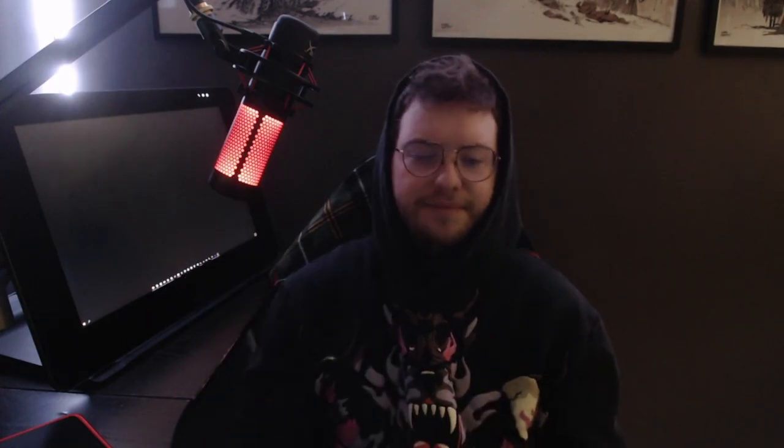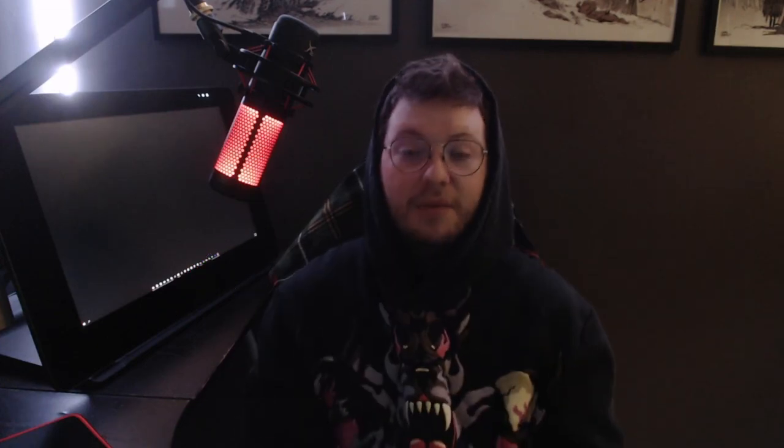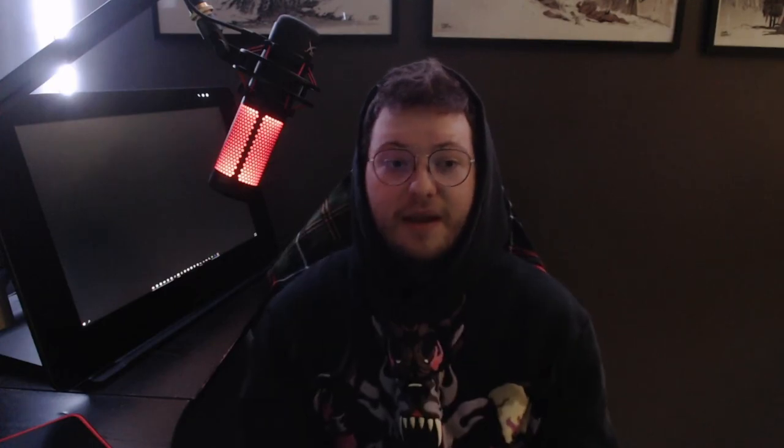Before, Lewis was made up of his body, his clothes, and his hair. Now he's made up of his head and three different bodies. Before, Lewis was made up of eight different textures — I don't know what I was thinking, I didn't really know what I was doing. But now Lewis has two extra outfits and he's made up of just four. That is a lot better.